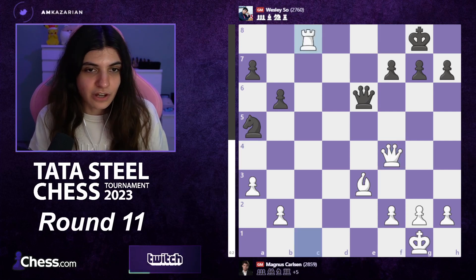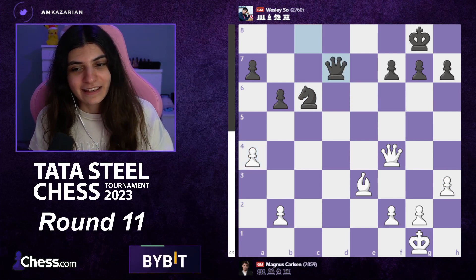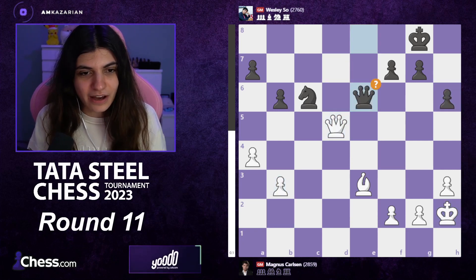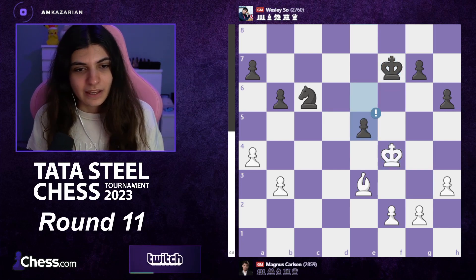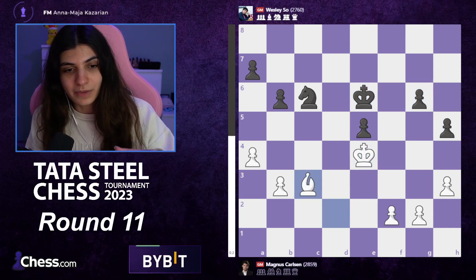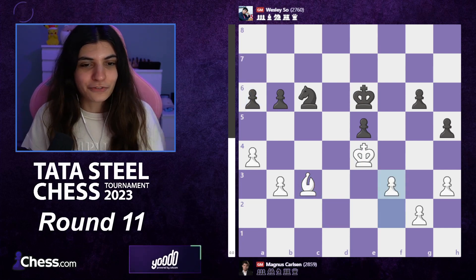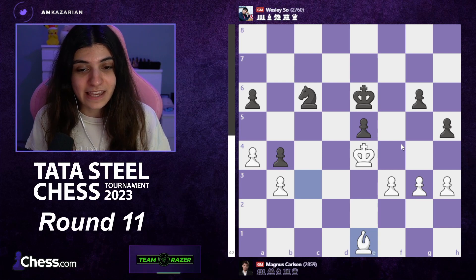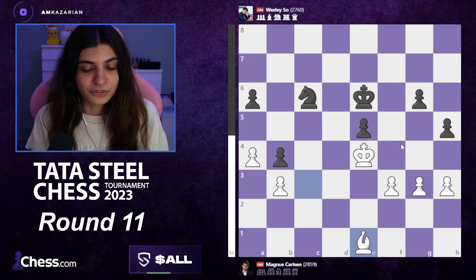They traded off the rooks, and it felt like from the very start they were heading here — neither side had anything going on. They moved pieces around, traded off queens into a bishop versus knight endgame. Nothing much really happened. You might see some question marks here and there but there's not much you can do wrong, other than for example removing the knight and dropping a pawn. Even though Magnus was low on the clock, it's pretty easy to hold the draw here.